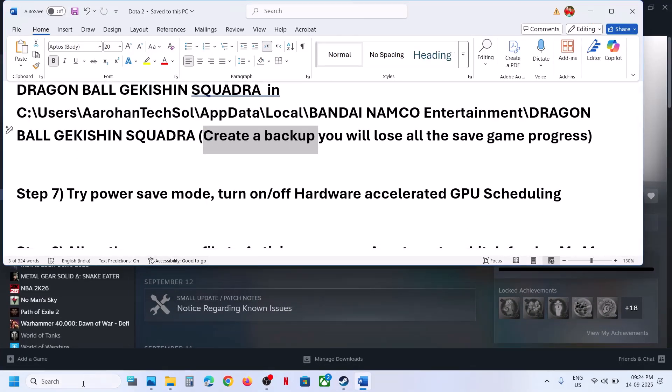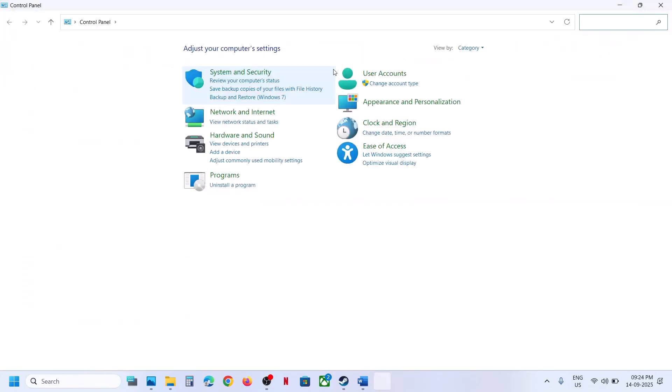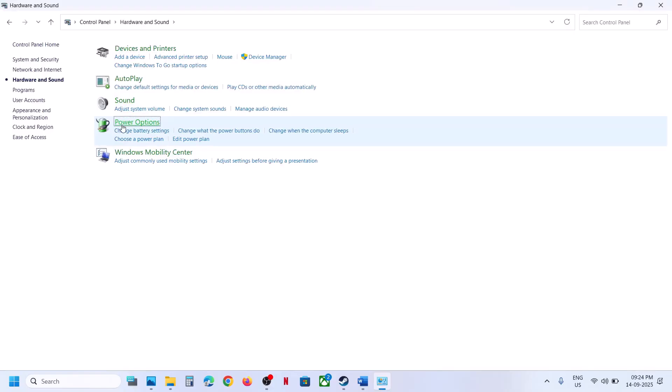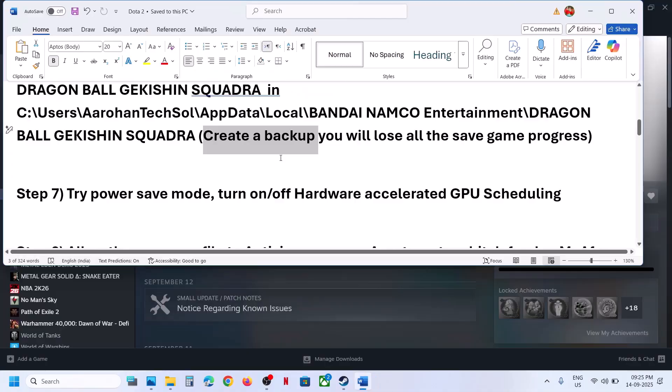Still not working? The next step is to try Power Saver mode. Type 'Control Panel' in the Windows search box, click on Control Panel, go to Hardware and Sound, then go to Power Options. If you see the Power Saver option, select it and check. If that does not work, you can switch back to Balanced and check.